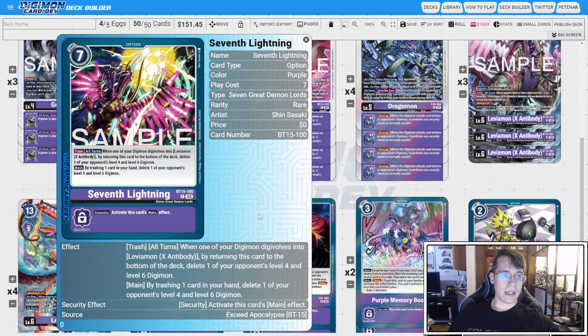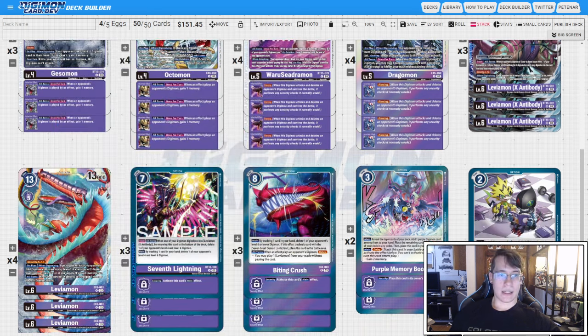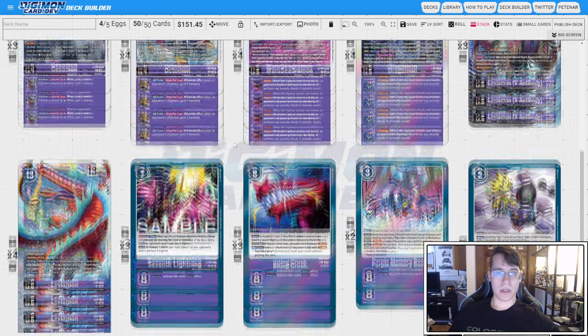Then we have Seventh Lightning. It has a trash alternate effect. When a Digimon Digivolves into Leviamon X, you can return this card to the bottom deck to pop a four and a six, which again is going to give Leviamon the ability to pop a three, four, five, six, a Tamer, and a seven. And on main, you can trash a card to pop a four and a six. The best value is pitching this, going into Dragomon, Digivolving into Leviamon X, activating this to pop a four and a six, and Leviamon just wipes everything else on the board. It's basically a free board wipe every time you go up the stack.